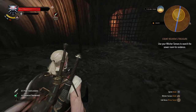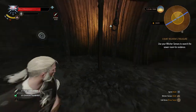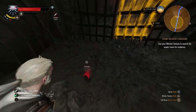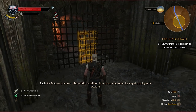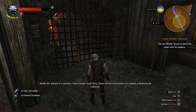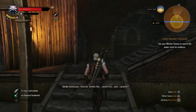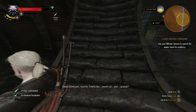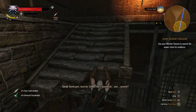Use your witcher senses to search the sewer room for evidence. There's a red thing over there - just click on that. Bottom of a container - a silver cylinder most likely, with runes etched in the bottom. It's warped, probably by the explosion. It's a bombard - must be. Smells like wyvern oil and caramel.